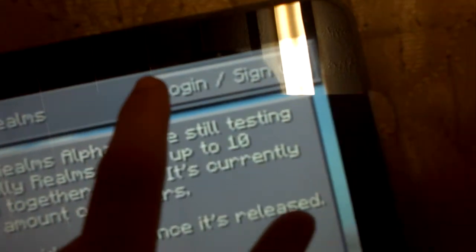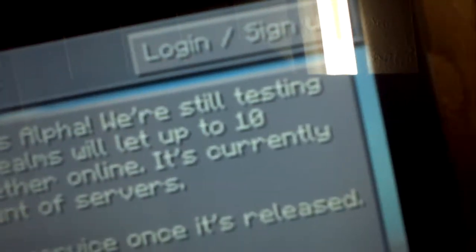You're going to go to Play on Realms, then you're going to go to Login, Sign Up. He doesn't have internet connection so it says webpage not available. But it has an option — Login with PocketMind or Login with Minecraft.